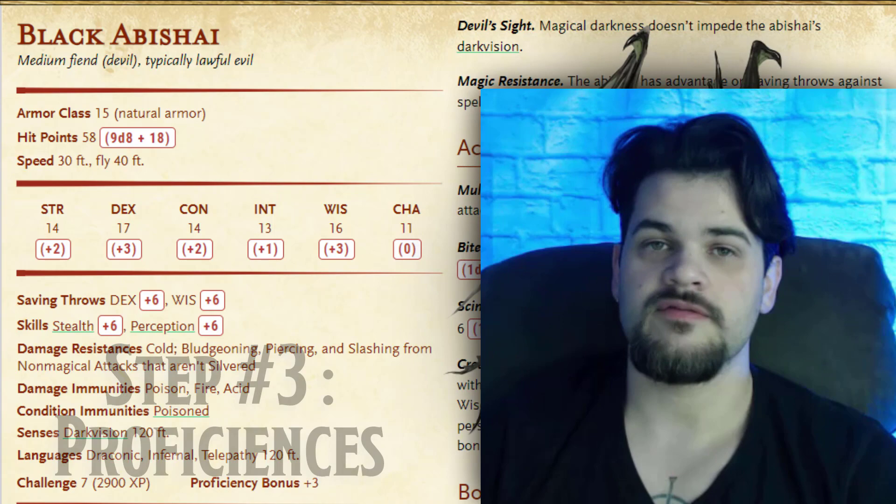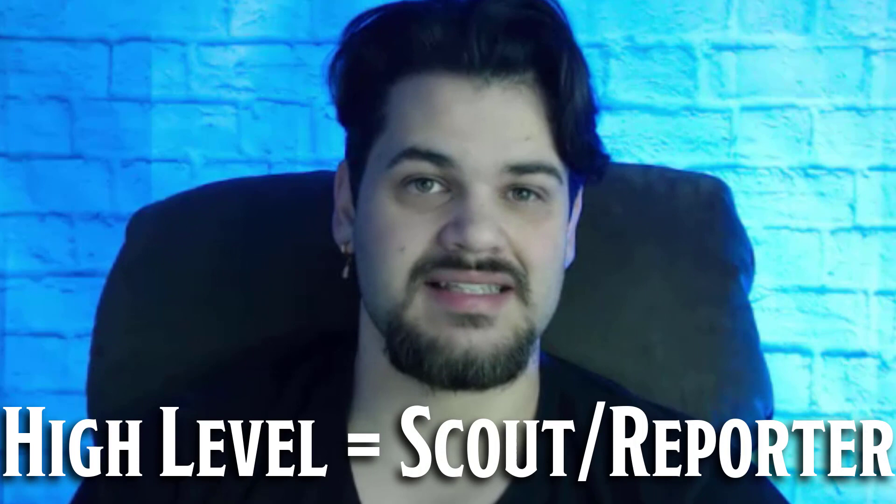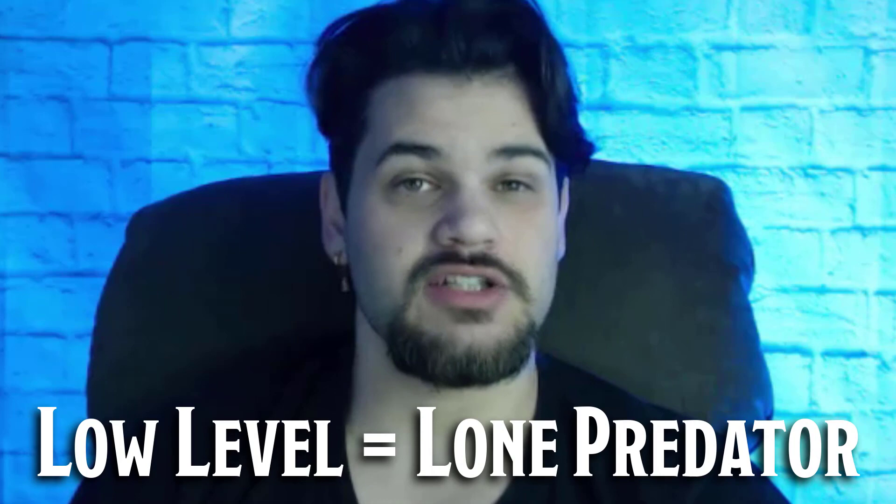Moving on to skills — we have stealth and perception. This gives me the vibe of a scout. We're able to go analyze the party, but we don't have the intelligence to deeply analyze it, so this might be a servant going to report for a higher intelligence creature. In higher CRs, I'm using this as a scout and reporter. In mid to low CRs, this creature is running solo and just getting a feel for who it's going to bite first. Stealth means we want to ambush, which goes along with our darkvision — this is an ambush predator.